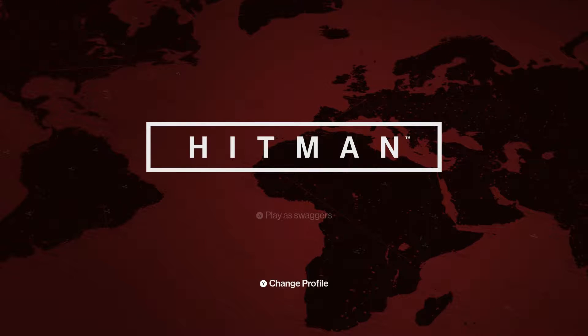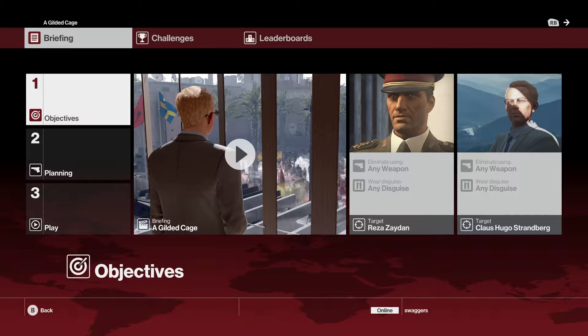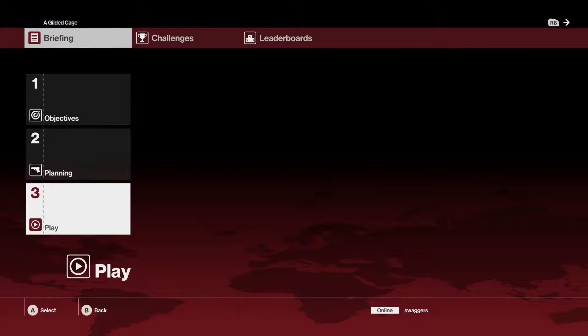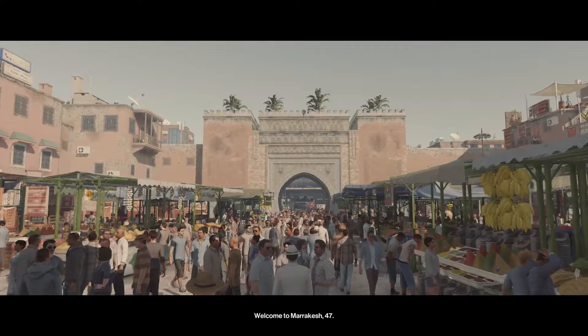Hey, this is Swaggers with a quick video for Marrakesh in Hitman 2016, and this is the public sneaker challenge. The only thing we really need to do planning-wise is bring a lockpick, because we're going to go into the club to get a waiter's outfit.